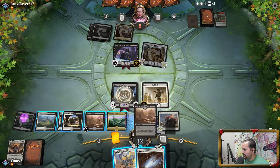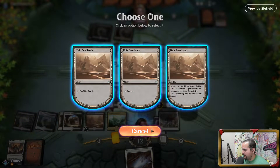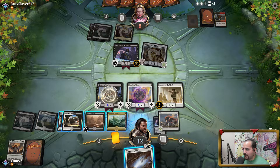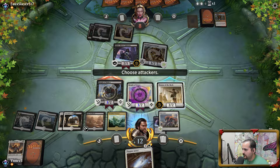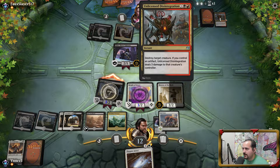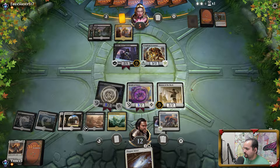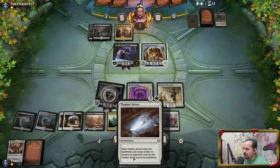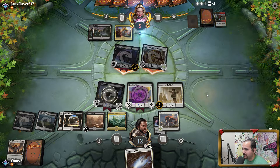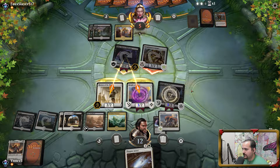We have a Thopter Arrest, so we're going to go... We got another card in our hand, so we're actually not going to Thopter Arrest the Glint Sleeve just yet. We'll swing for one. Unlicensed Disintegration — no energy. We'll be a little conservative on the Thopter Arrest, but there's no reason — we have to be. And we're for sure going to double-block this Glint Sleeve. The Scrap Heap can always just come back, so we'll pick our fights with that card.